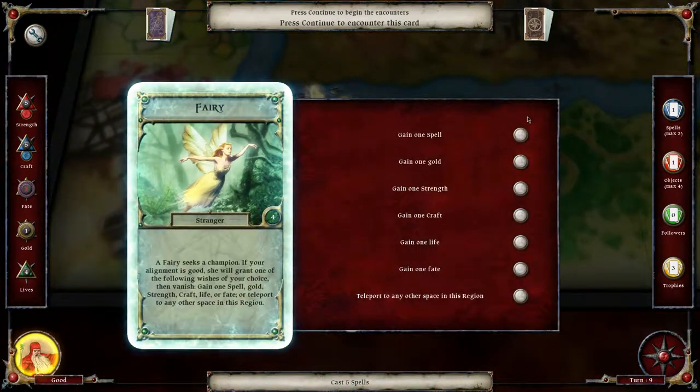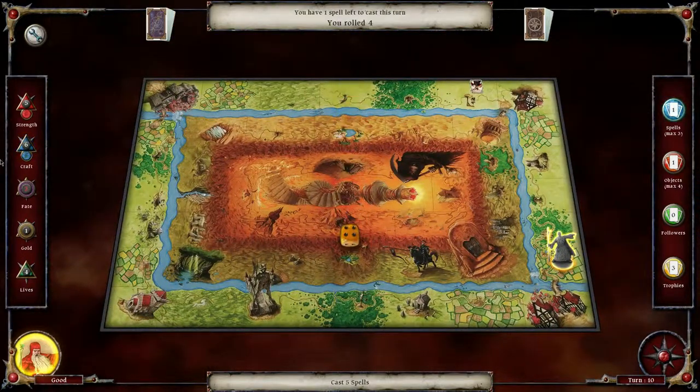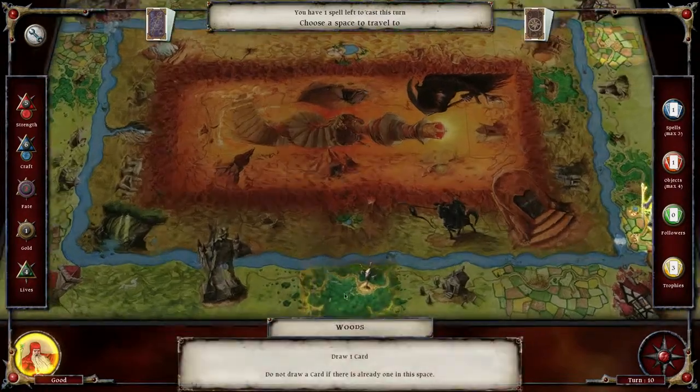I'm at turn nine now. Grant one of the following wishes — look at that, we're so lucky, it's almost fate. I want to increase craft actually — now I'll put them up equally. I'm going to go over here.